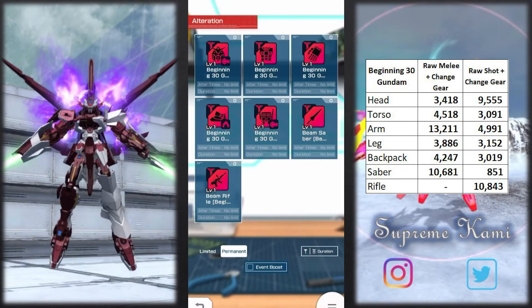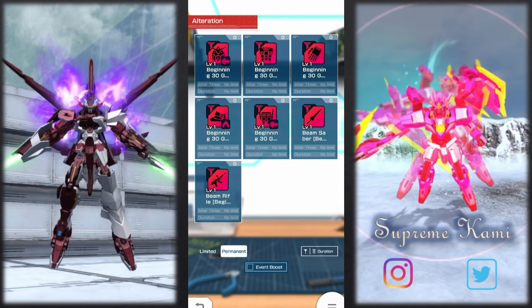Overall, what I will alterate from the Beginning 30 set immediately is probably going to be the chest. For the other parts, it really depends on what you guys need in your box. If you need any of them purely for the stat line and don't have any better option, go for it. But I don't see too much immediate need to alterate the rest, so I'd hold off on those until you really need them.